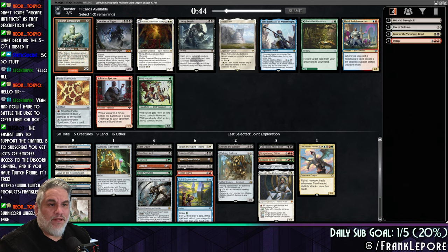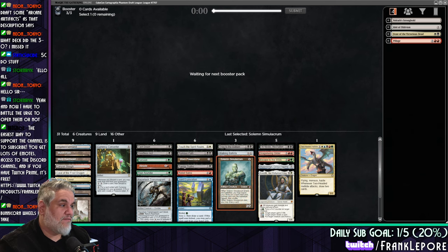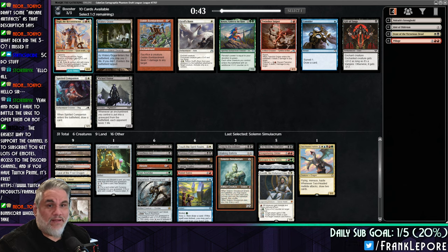Triple black seems rough. Solemn Simulacrum seems great for us, assuming we have enough slots for basics, which we should right now — we have about eight slots. Watery Grave seems pretty good; we also don't have just a straight blue-black land. So I think we can probably take that.